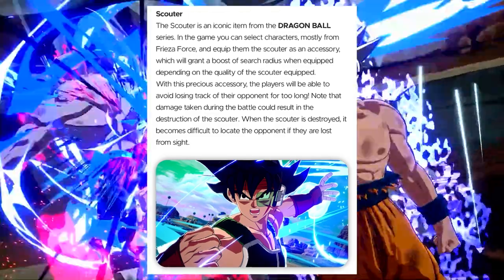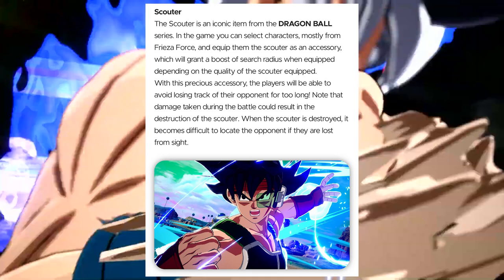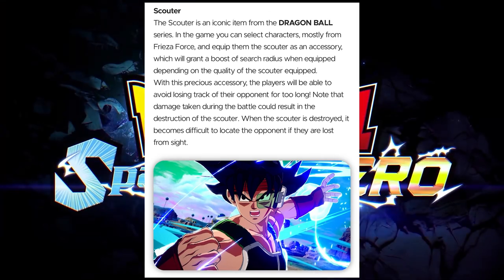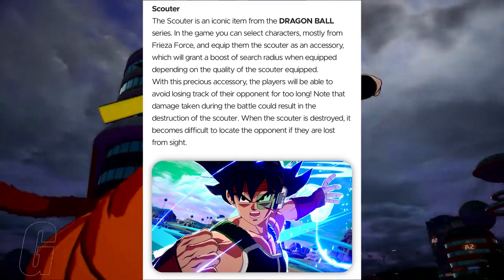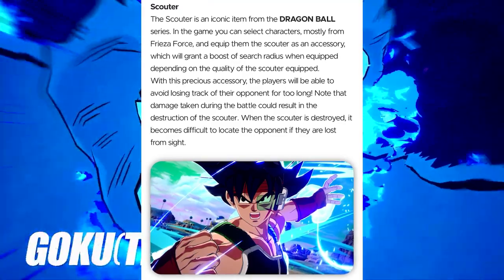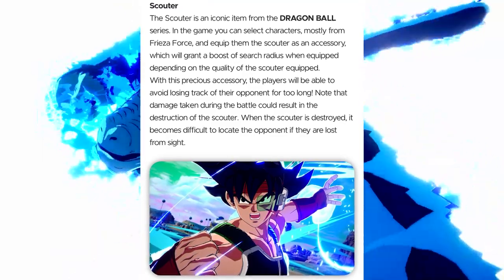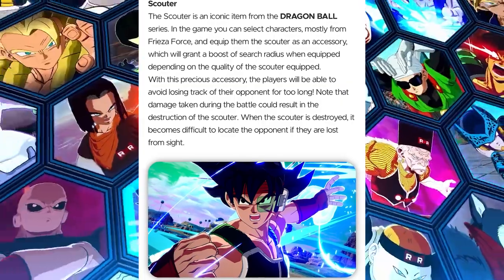When the scouter is destroyed, it becomes difficult to locate the enemy if they're lost from sight. Characters like Bardock, early Saiyans, and Nappa — the ones that had scouters — are going to have trouble locating you without it. It plays into the actual anime, where when these Saiyans lose their scouters, they suddenly don't know how to sense energy. It's really intricate and cool. Better keep that scouter on!